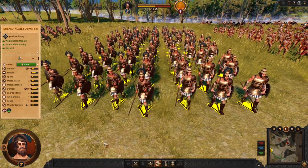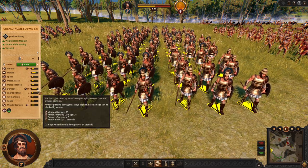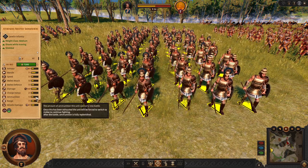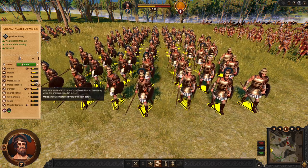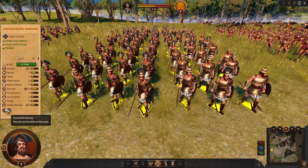Next we have Master Skirmishers. They have a slightly stronger javelin and a pretty good sword. So once you run out of ammunition — which is more than average — they are quite okay for melee fighting. Again, they can shoot while moving, which is very handy.